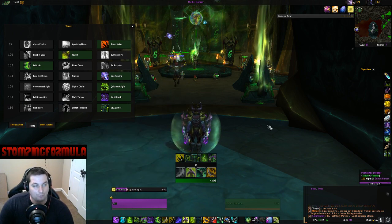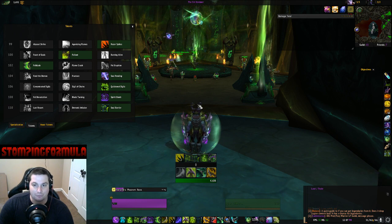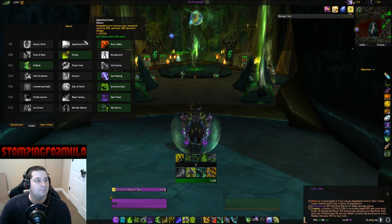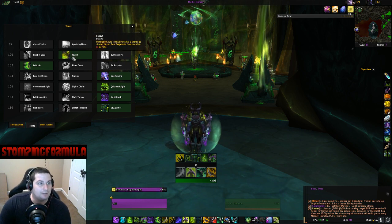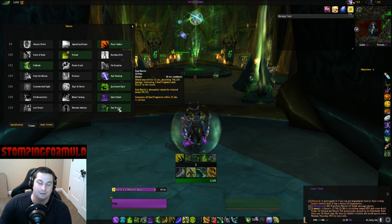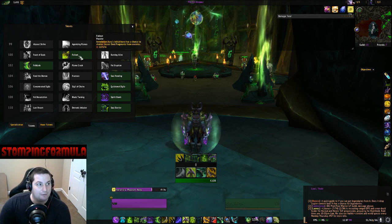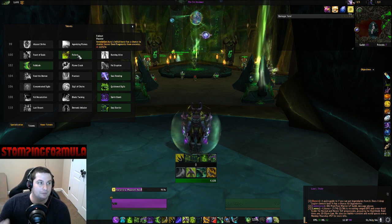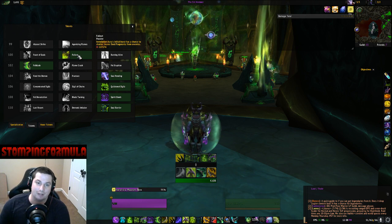For normal Mythic Plus situations — let's say an easy affix week — I've chosen Fallout. I chose Fallout because I also chose Spirit Bomb and Soul Barrier. In AoE situations this is almost always going to give you a lot of souls on the initial burst, as long as you're hitting a lot of mobs at one time.